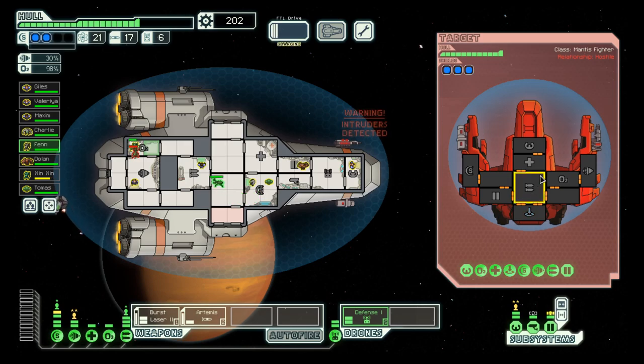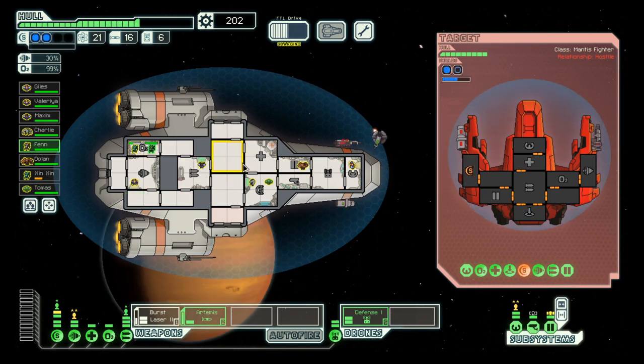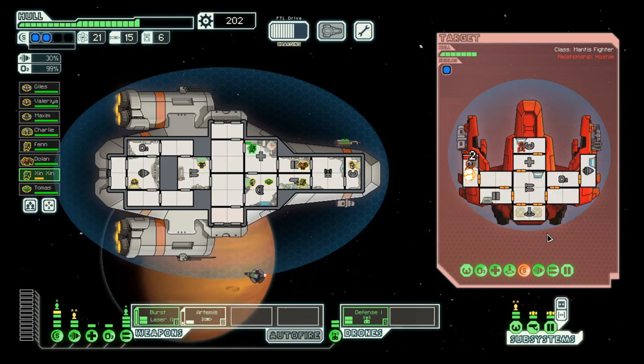Let's help him out a bit. They have three shields, and now they have one. But they have an energy drone there to repair — but the energy drone is dead now. This enemy is not very good at repairing, so we should be okay.